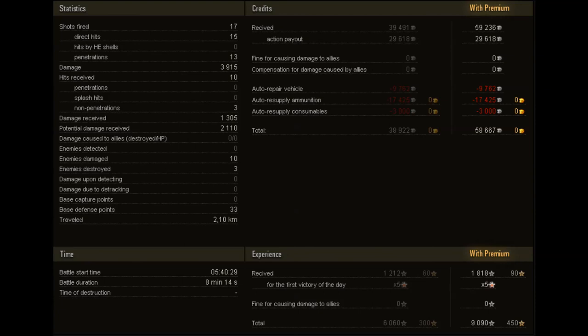Three of those hits did not penetrate, so we received 7 penetrating hits, which is pretty bad. Damage received: 1,305. Potential damage was 2,110 — not too bad that we blocked that much damage; it obviously helps us win the game. We damaged 10 tanks, killed 3, base defence points 33, and we travelled 2.1km.